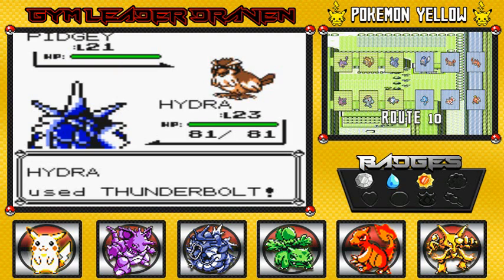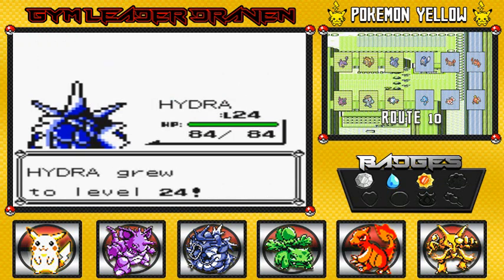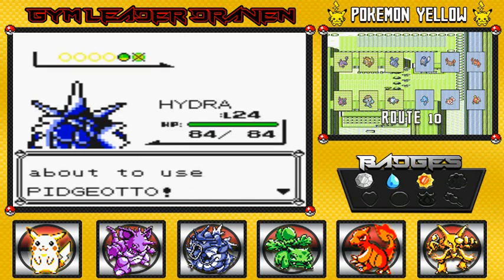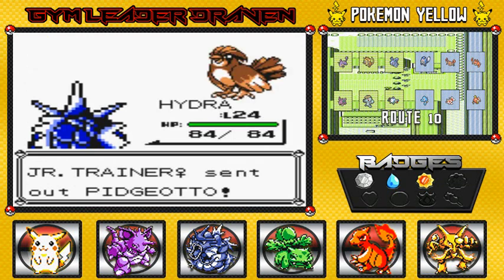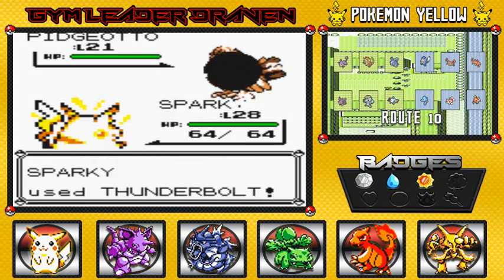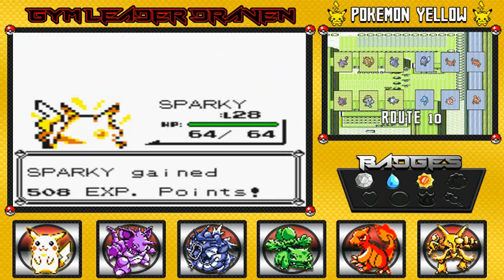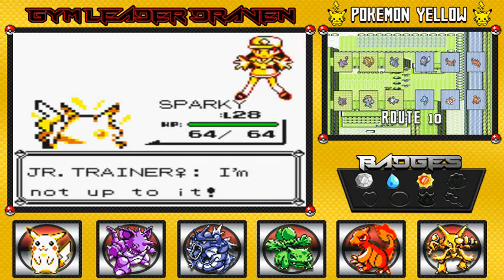Thunderbolt. Look at that — easy victory. Gross to level 24. I'm going to go with Pikachu, or Sparky, because I need more experience points from Sparky. Go with Thunderbolt. We both had the same move, I really just didn't care, you know. Just finish these guys off easily. Easy victory. Easy, easy money right there.